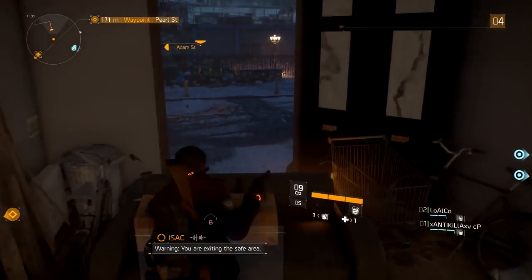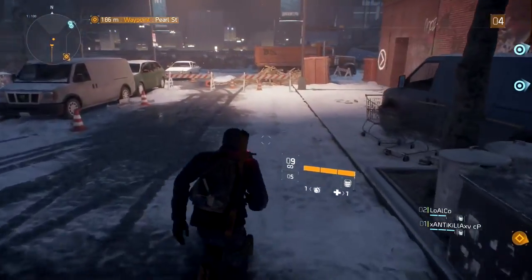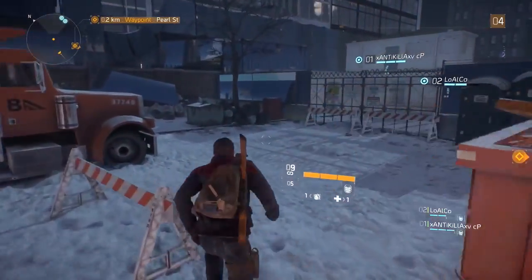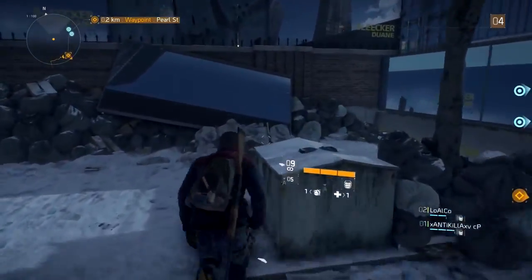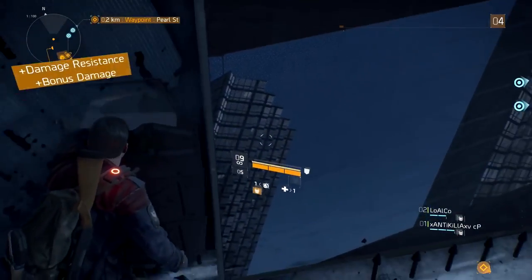From the safe area you want to head right and go the way that I'm going. You'll see a knocked over sign that's leading up towards the wall and you want to pull out a shield. You want to roll up the sign until you get to the top of the wall, then you can stop rolling and just follow the direction of what I do.